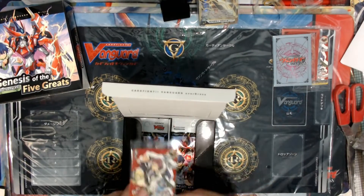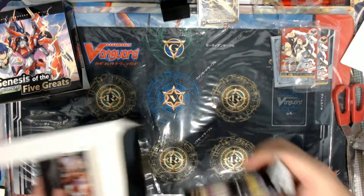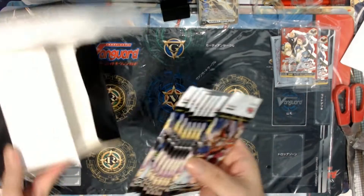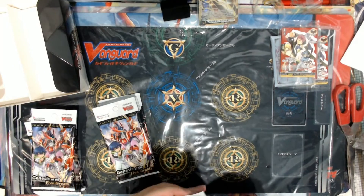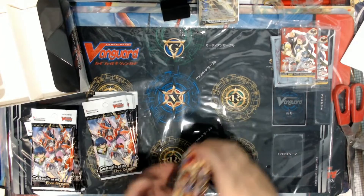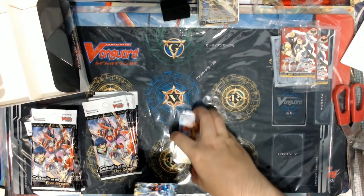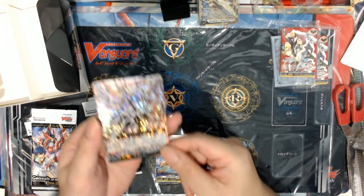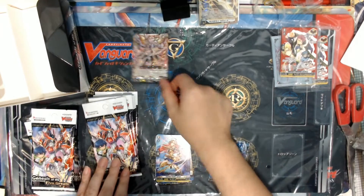Now we're going to box number two. We get another nice sleeve and another over trigger. Moving forward — our first triple rare: Cardinal Virtue of Office List, the Link Joker.